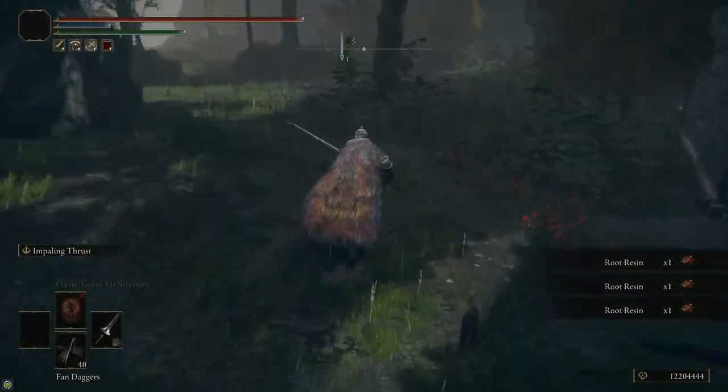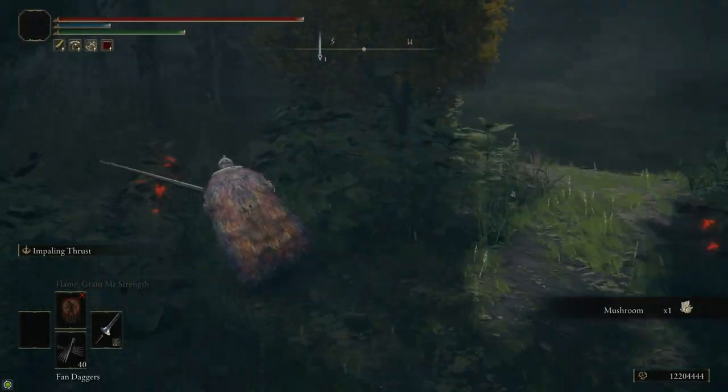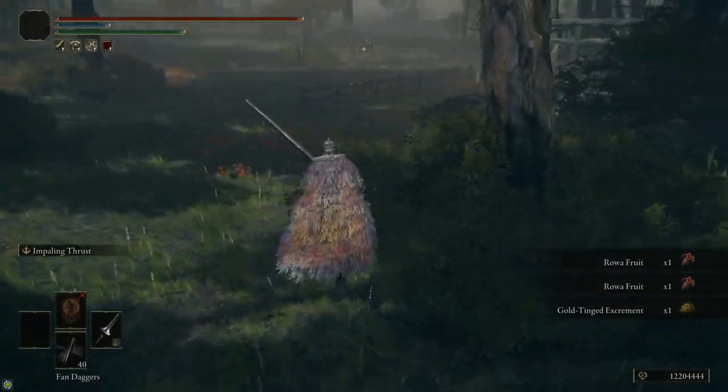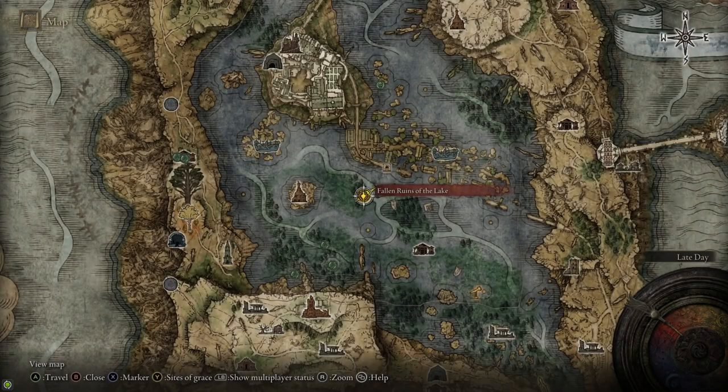I also want to point out that around the shack there's a bunch of other crafting stuff — there's a mushroom, some Roa Fruit, and a couple other things close by. So if you need crafting materials, that's a decent place to grab them.